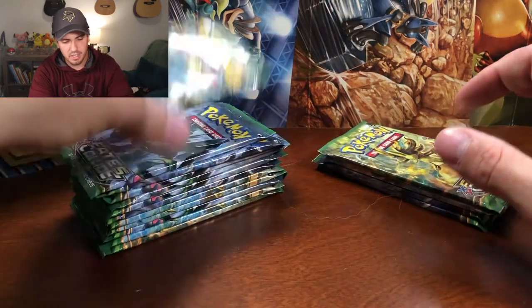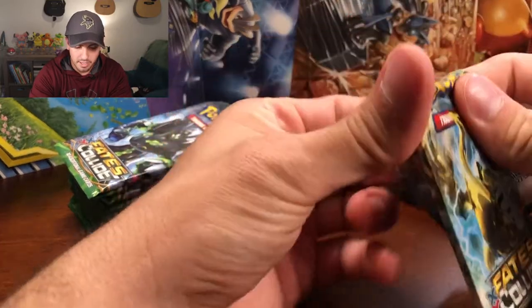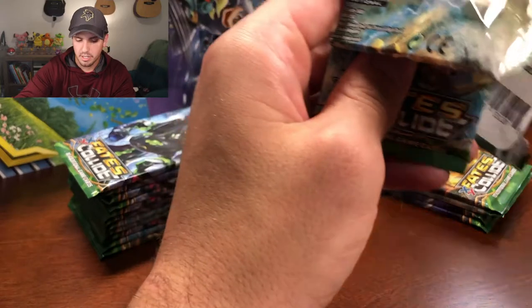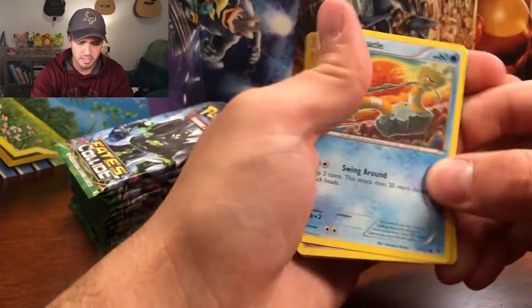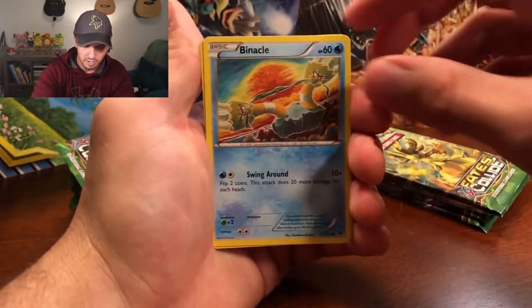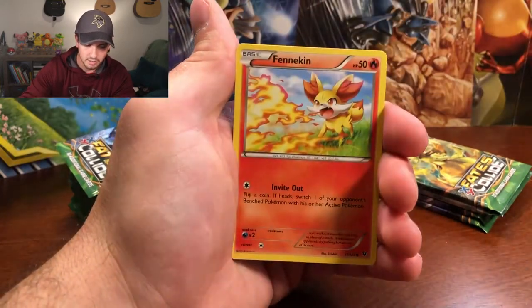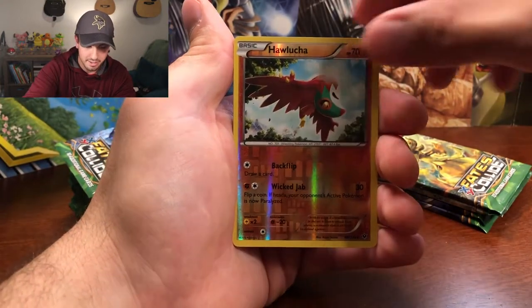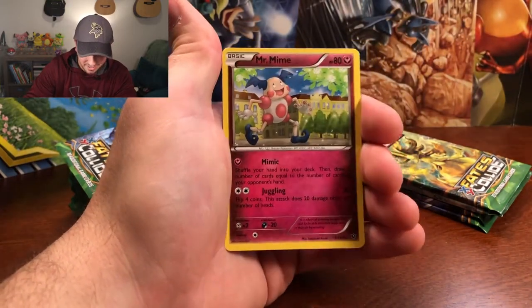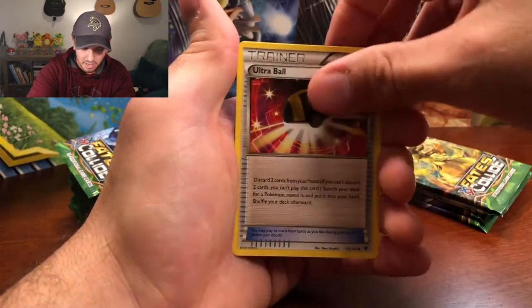Now on to all the Fates Collide packs. I'm not really sure what I'm looking for in these decks — they were all on sale so I thought I'd go ahead and buy them. 50 cents off — they're $3.49 a pack. Here in Washington they're about $4.25 a pack. Binnacle, Solosis, Spoink, Gothita, Fennekin, Hawlucha as the reverse holo, and Mr. Mime as the rare non-holographic. I think Mr. Mime's little scene in Detective Pikachu is hilarious. Ultra Ball, Old Amber Aerodactyl, and a Power Memory.